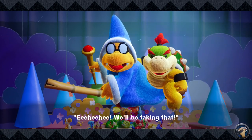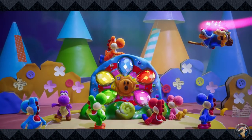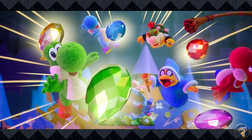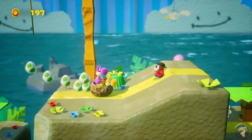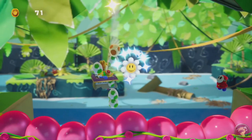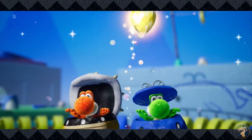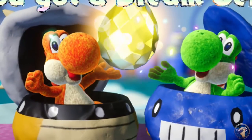Crafted World starts out simply. Kamek and Bowser Jr., aka Baby Bowser, are at it again, causing trouble by scattering the dream gems all over the place. Yoshi must cruise through gorgeous worlds that look like they were made by extremely precocious third graders, collecting coins and smiling flowers, finding secrets and tossing eggs at any shy guy that'll look at him funny — all on his quest to find the gems. And it's so flippin' cute!